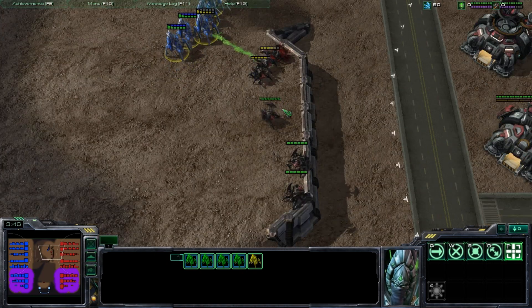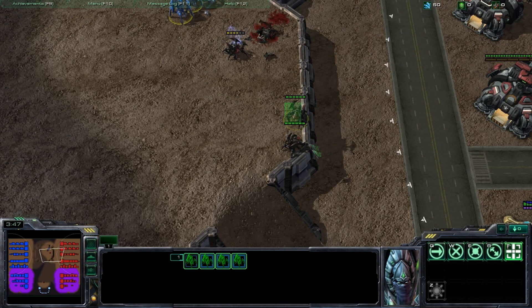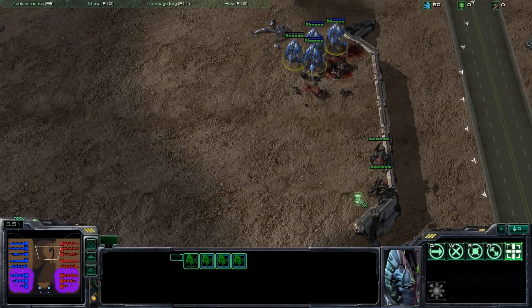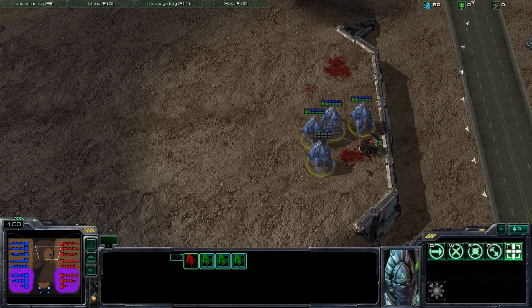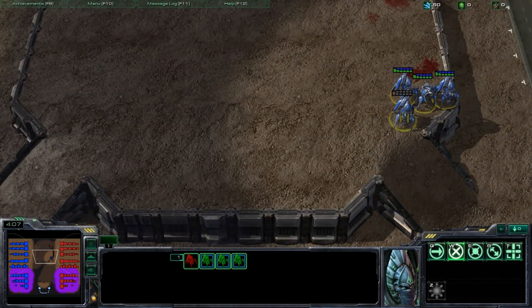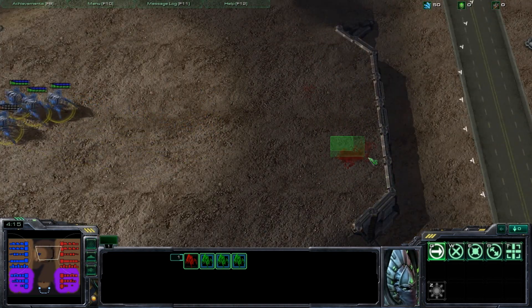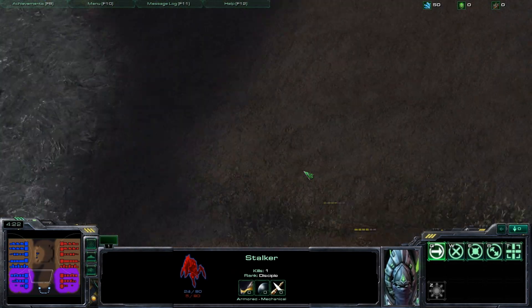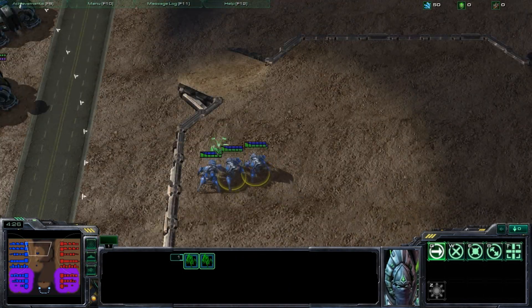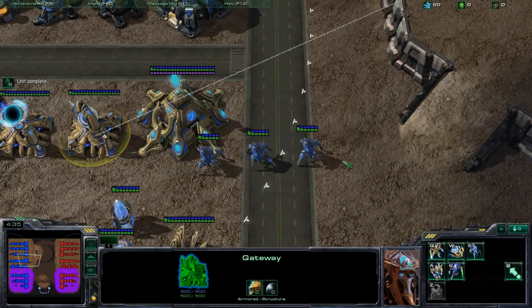Look at this — it's five versus three roaches. Guess who's going to win that? These roaches are just standing around, not participating in the battle. Even though you started with six, just because I engaged from an angle that didn't alert the whole army, or where the back half can't fire, I'm left with only one lost stalker versus all roaches dead. Unit engagement positioning is very important.